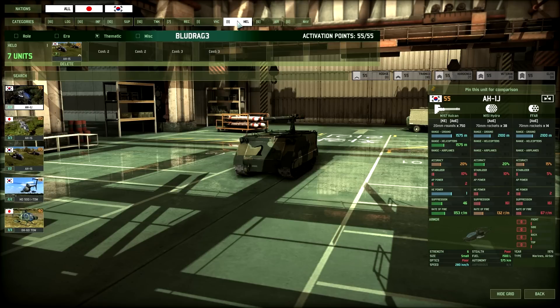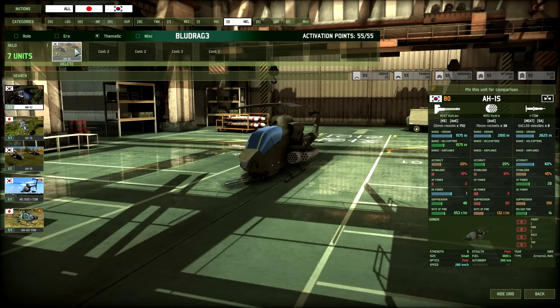Moving on to helicopters. Silveraptor and Vulcan both got the AH-1s — very decent helicopters for an armored column, and not many decks have that option. Vulcan got his hardened to buff the ITO missiles a little. Bubblebox got two stacks of them, both at hardened. There's a quick contest — Silveraptor got the South Korean version, Vulcan and Bubblebox got the Japanese version.